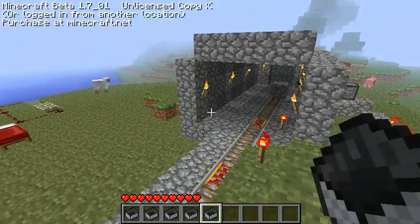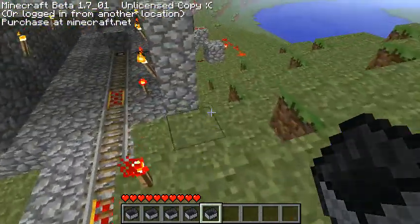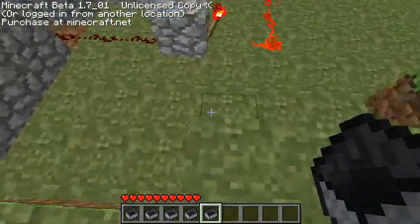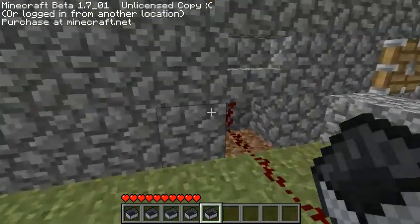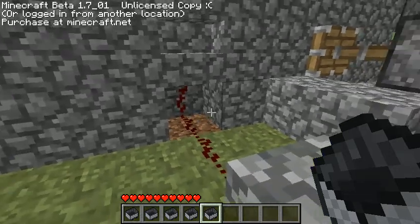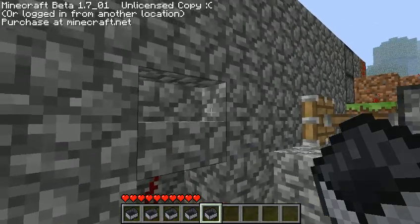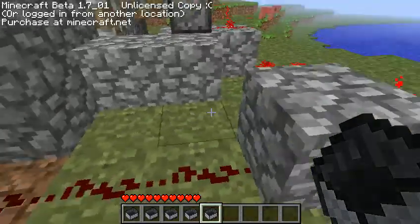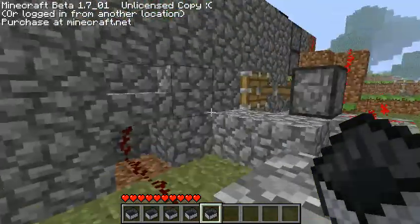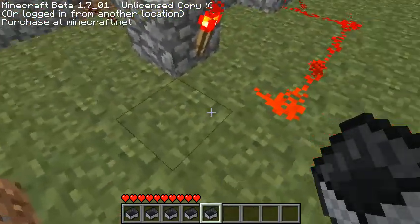I'll show you the redstone wiring, and none of this is important here. You might have been wondering why that doesn't cut off the redstone when I put a block above it — it's because I got stairs there, which also works if you put stairs on a chest.